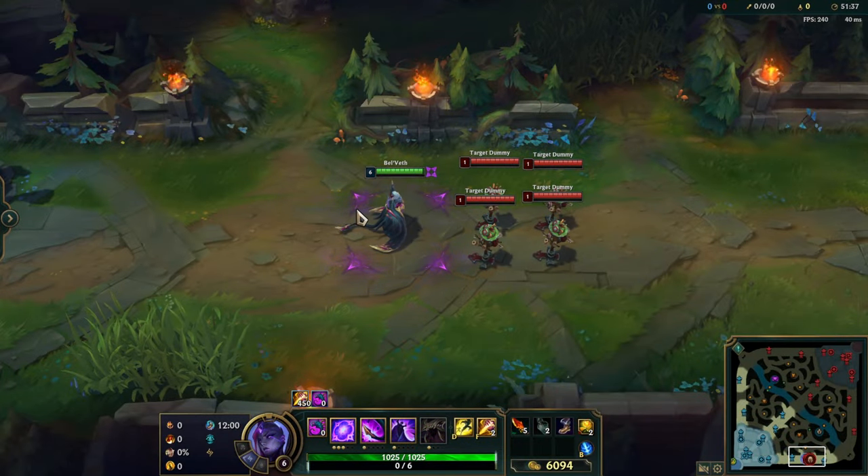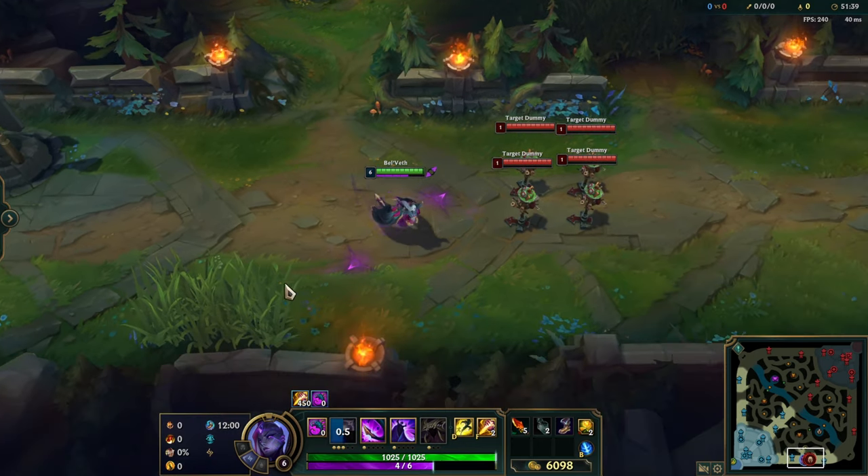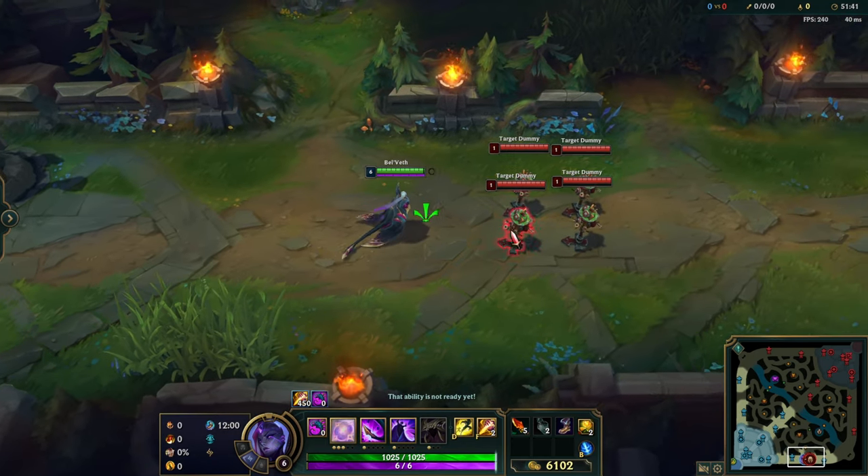You can also reset all four dashes of Belvede's Q. To do this trick, you need to hit four opponents with W and then use flash between them.